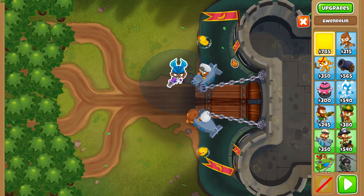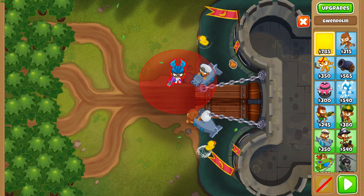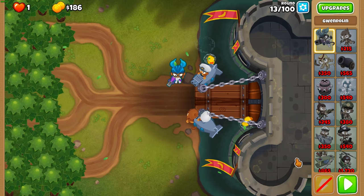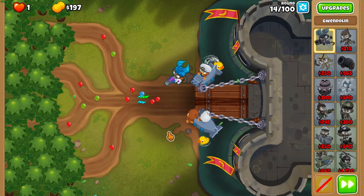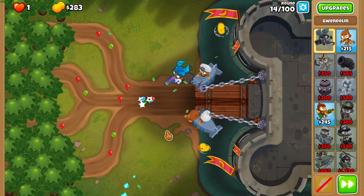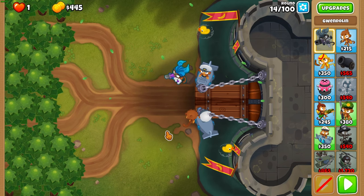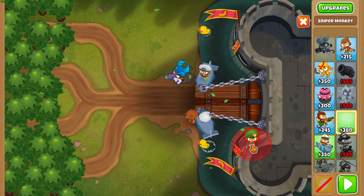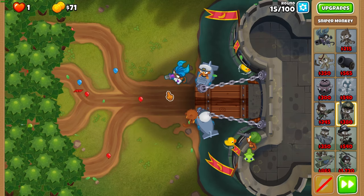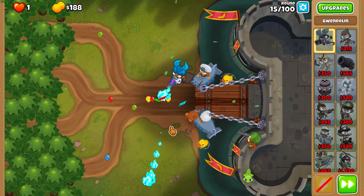You want to put Gwen so that the bottom right part of her range goes through that middle circular metal nub on the left side of the bridge — right there. It should cut through that and that's how you know you've got the placement right. Place her as low as possible to the track and leave her on first. At the end of round 14, get a sniper about there and try to place it exactly where shown. Don't put it too close to the middle of the castle because that will be important later on.